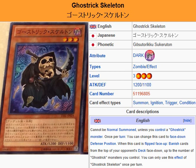Yu-Gi-Oh 101 Card Review. Here to review a card set to be released in the OCG Booster Pack Legacy of the Valiant, coming November 16th in the OCG and January 24th in the TCG.